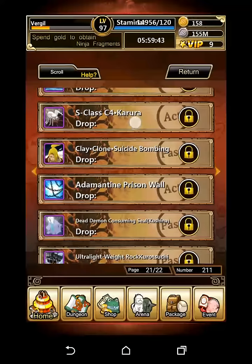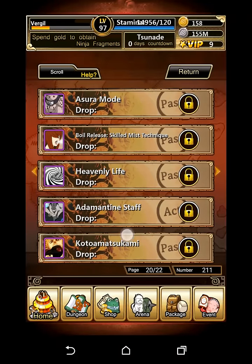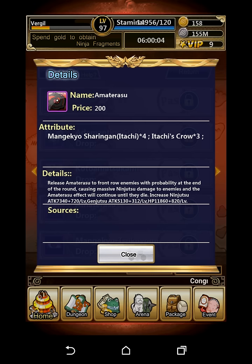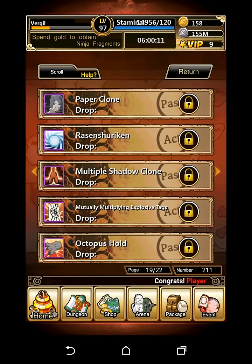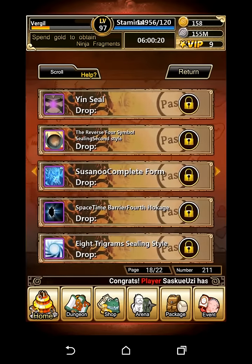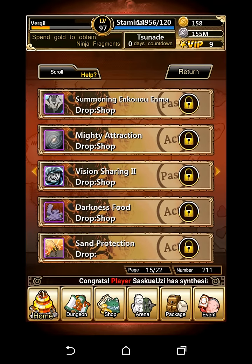Ultra Lightweight, Shadow Clone, Clay Clone, Suicide Bombing, Dead to Demon Consuming, Asura Mode, Heaven Life, Koto Matsukami, Amaterasu... hmm, actually maybe Itachi. Maybe something changed, I just don't know what. But there's definitely gonna be something next — I just don't know what it is. If you can, just please leave a comment saying if you know what it is, because that'd be really useful to me.